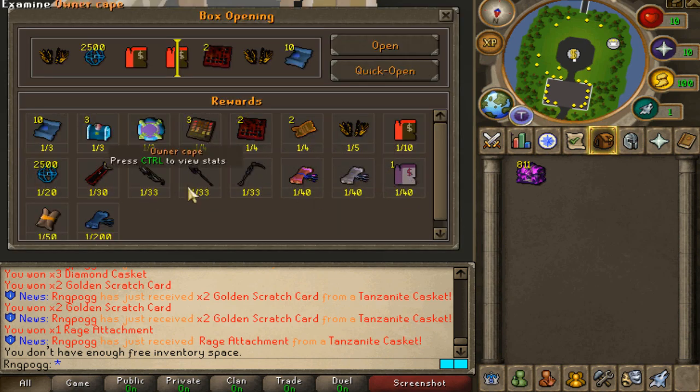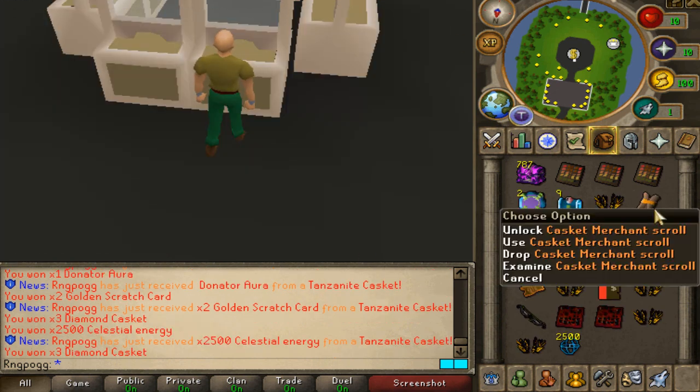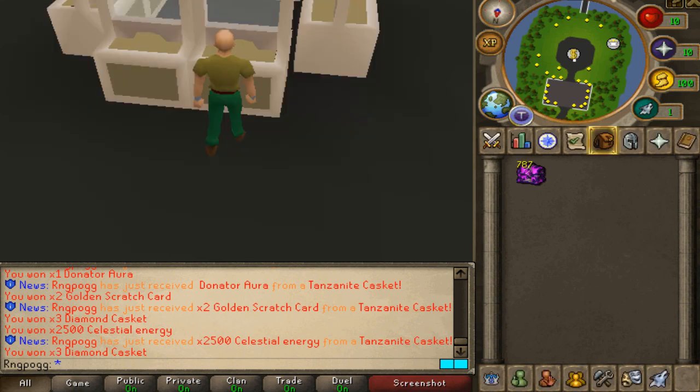We're technically missing a couple of items, but I think this is the big boy item that we need to get — the lovely Celestial Scroll. Let's keep going. Alrighty, 200 opened. We've pulled our fifth freaking Casket Merchant Scroll right here. Let's freaking go, boys. RNG is literally on point today.